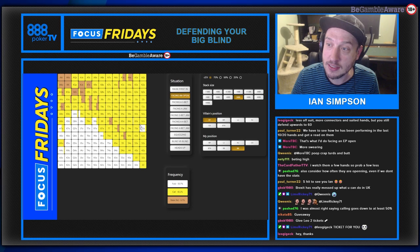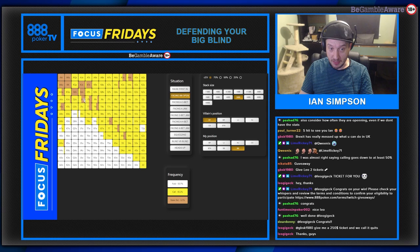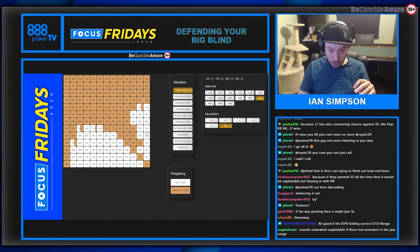Against the button, we play less offsuit hands and more suited hands and connectors - though not all of them. Notably, eight-nine offsuit gets folded, and even a suited hand gets folded against early position. Comparing the two ranges: against the button, three-betting occurs a lot more, with pocket sixes, nines, tens, and jacks all three-betting for value. Against early position, nines, tens, and jacks sometimes call. Also notable: six offsuit gets called against the button, but there's no ICM pressure in this scenario.